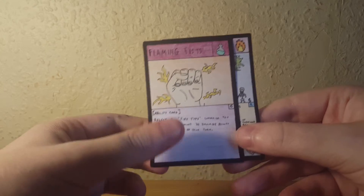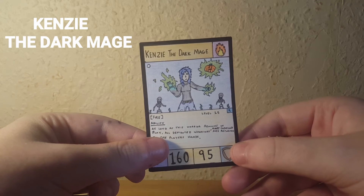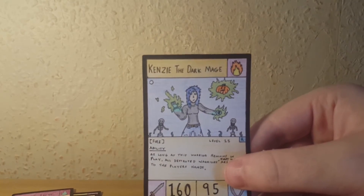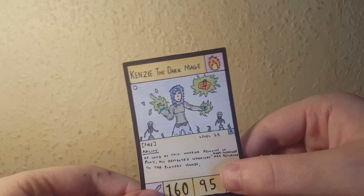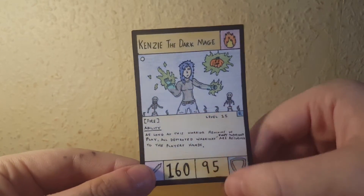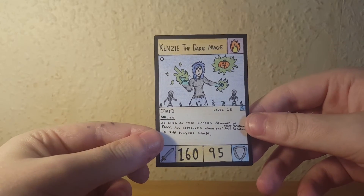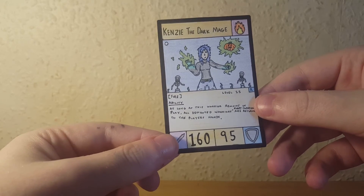Moving on to the last card for today — this is a special card dedicated to one of my friends, my 200th subscriber. This is Kenzie the Dark Mage, a fire type level 50 rare. The artwork is insane: there's the character, a glowing pumpkin being controlled by mage powers, skeletons in the background that have come to life, bits of grass, and the moon — or actually a sun that's gone cold, like a cold sun. The artwork is pretty amazing.